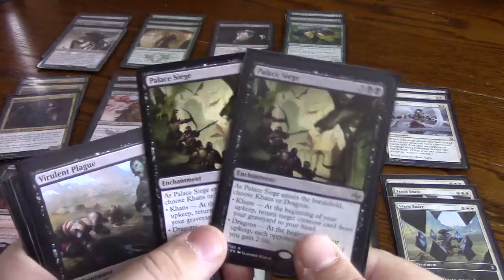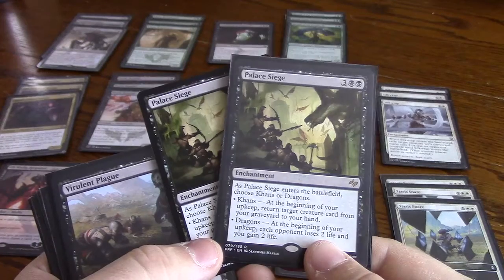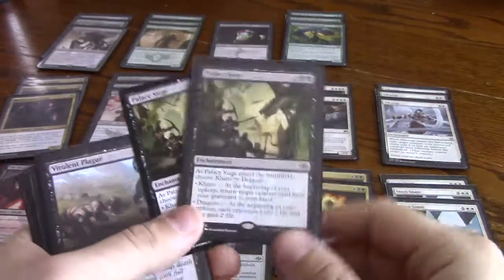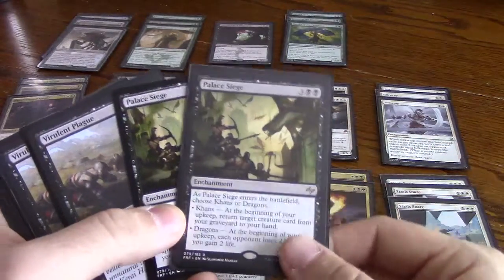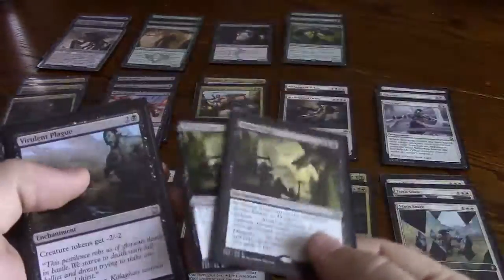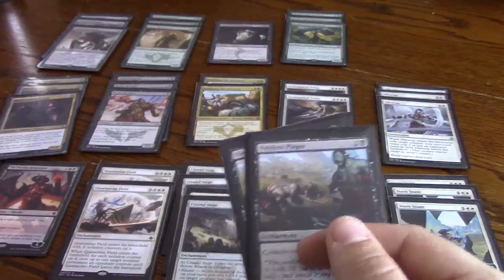Two Palace Sieges in the sideboard, and these are for control. I played against a fog deck — the Sphinx's Tutelage one — and you play this and they basically lose. As long as you get it out early enough, they just lose. It brings back your threats over and over again. With Palace Siege and Citadel Siege out, you can just keep playing threats and they keep getting bigger — it's unstoppable. It's not in the main deck because it's pretty slow and really only good against other slow decks.